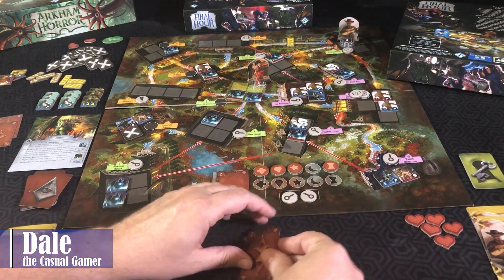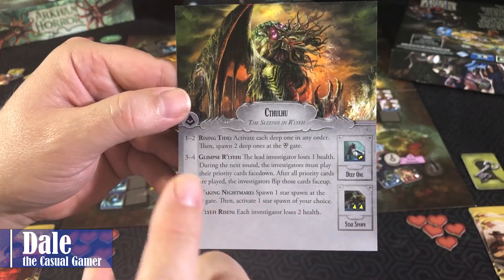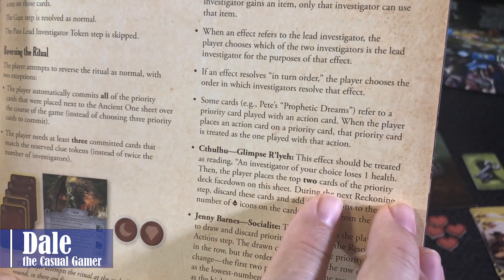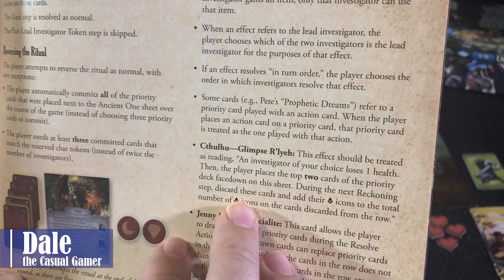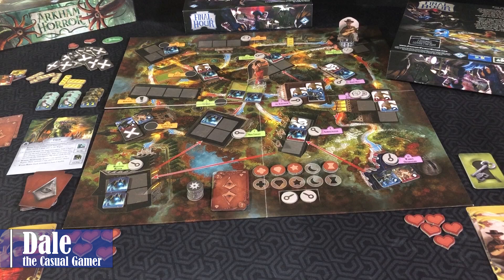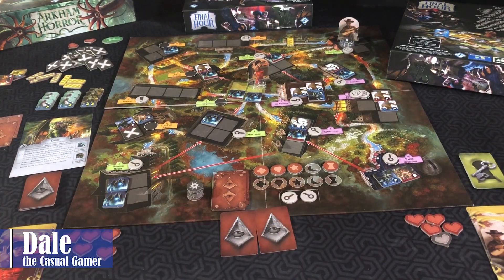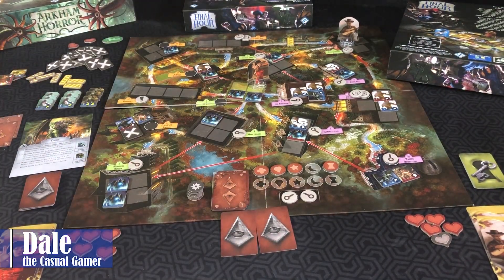For the Reckoning, we have three omen symbols. In the solo version there's different text: an investigator of your choice loses one health, then the player places the top two cards of the priority deck face down on the sheet. During the next Reckoning step, discard these cards and add their omen icons to the total. We'll have Ashcan take that damage, and place these two cards aside so I don't forget to add them. Then for the gate, we spawn two monsters there — a blue wrecker and a red runner.